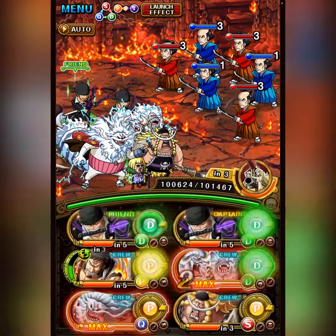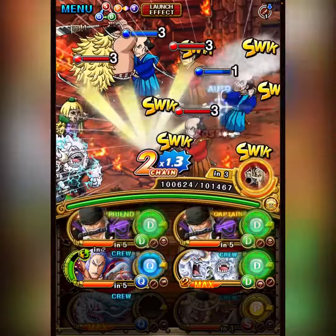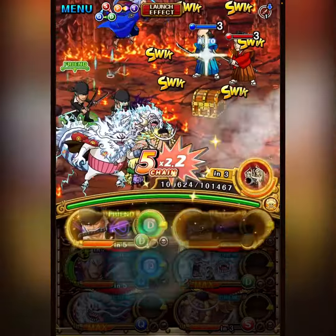There's a lot of restrictions, and obviously Zoro is a unit who can remove bind, since he has the Nami support, so we're going to use that.